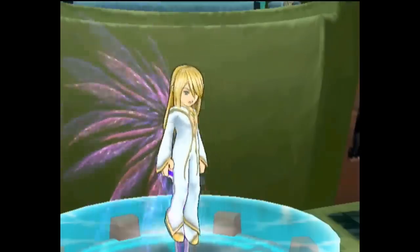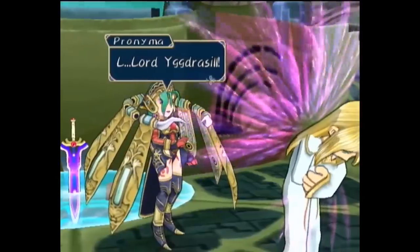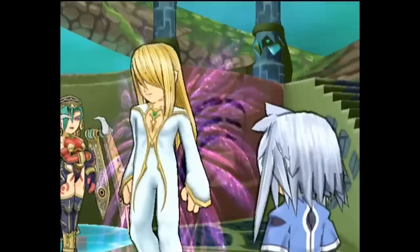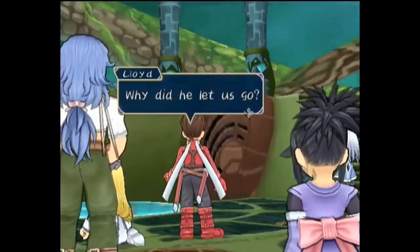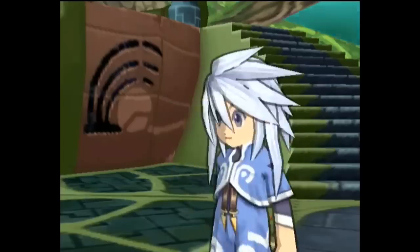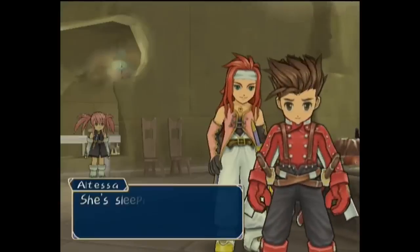Pronyma now enters and fires a sneaky bolt at Genis, and surprisingly Yggrasil pushes Genis aside and takes the hit. Pronyma apologizes, reports there is an urgent matter that needs attending, and they both leave, though Yggrasil reminds them of how futile their journey is. As the group is confused why they are being let go, Genis notes the flute dropped by Yggrasil is Mithos's same flute, and realizes something horrible that he keeps to himself. Not wasting time, the group assembles the ingredients they collected for Colette's cure, and with Altessa's help, reverse Colette's condition and control her Cruxis Crystal.